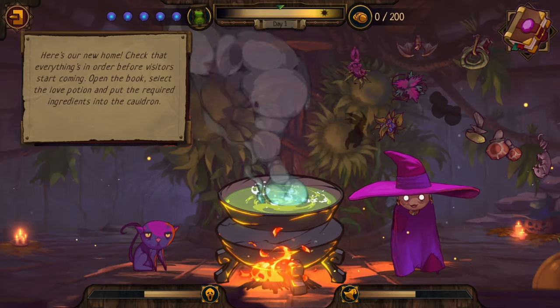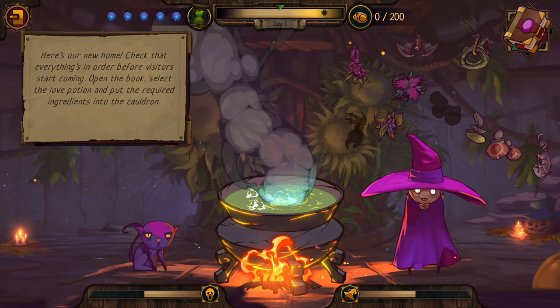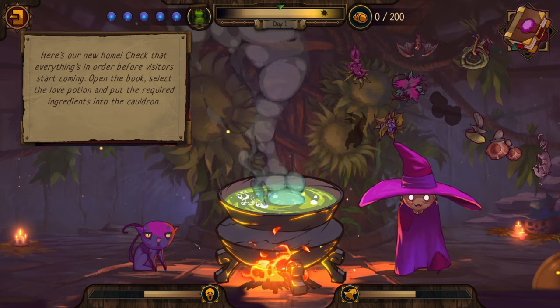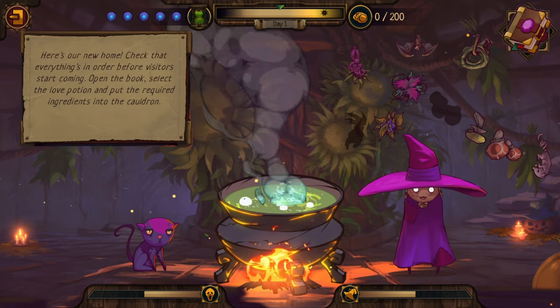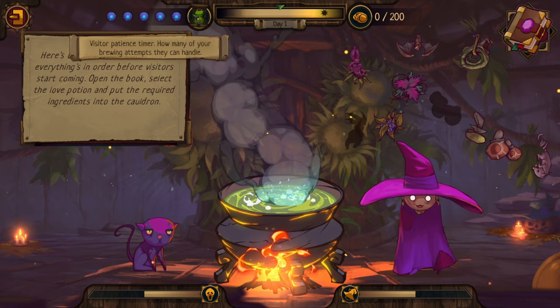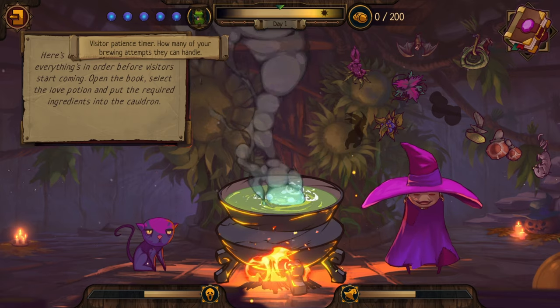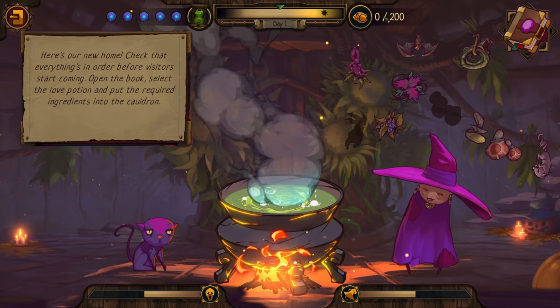Here we go. Look at us - our little witch and our little cat. Here's our new home. We need to check that everything's in order before visitors start coming. Open the book, select the love potion, and put the required ingredients into the cauldron. Let's take a look at the UI first. We have a visitor patience timer - how many brewing attempts they can handle. We have a day cycle, and we have no money whatsoever.